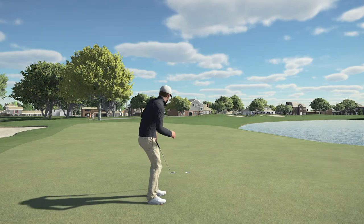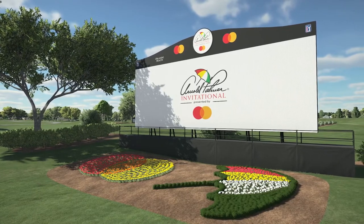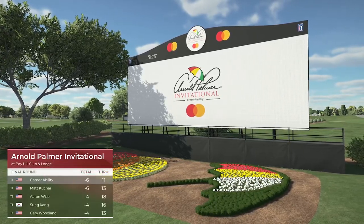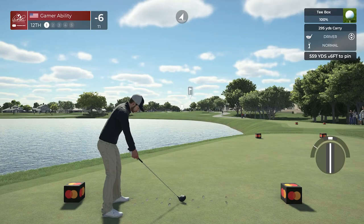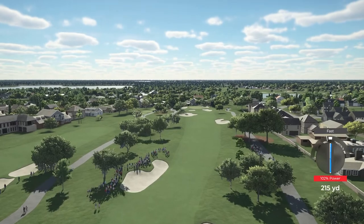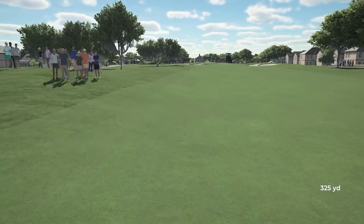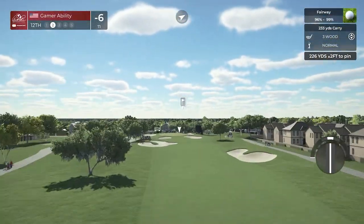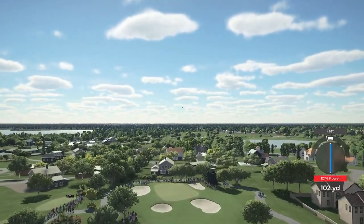Look at that — seven holes remaining, that puts us to six under through 11. What did Kuchar do? We are tied with Kuchar — it's gonna be a battle. Kuchar could technically birdie out, but it's not an easy course. It is an easy course for me to bogey though. If we get one more mistake, we could possibly lose this. Oh, 215 is the shot — going for this with a three on the fast side. Oh, be the one — it should kick right!